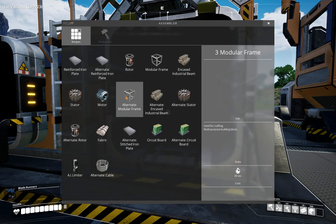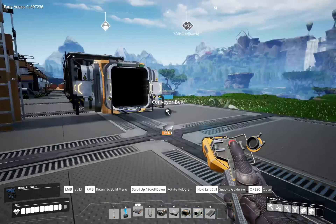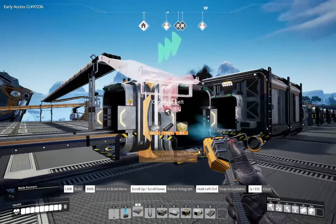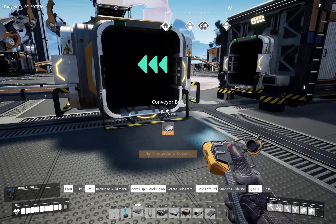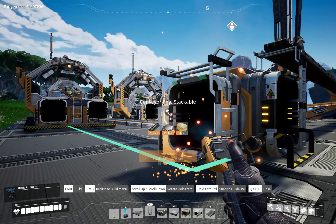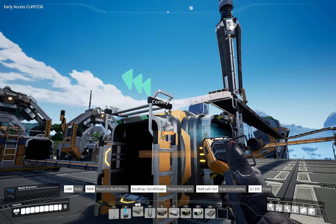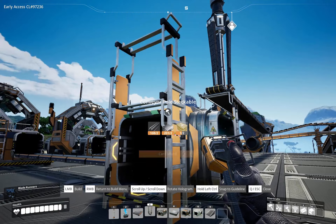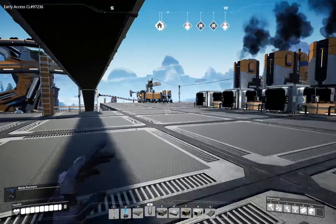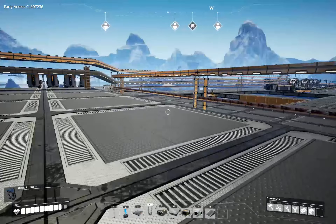We're using Mark 2s up there, so let's Mark 2 that over to here. This is going to be alternate cable - 22 and 15 - so neither one of these needs to be a super fast belt. Going straight into that side, and swing around. Can't afford concrete now. I am not learning from my mistakes - I ran right by probably a full thing of concrete.